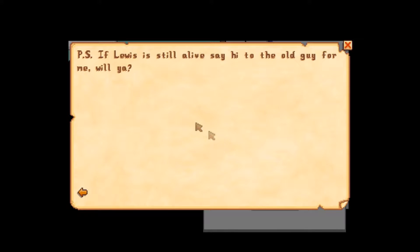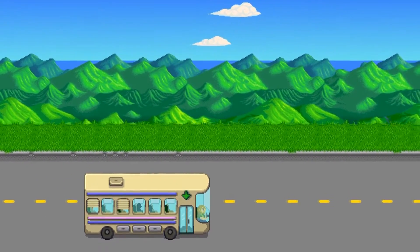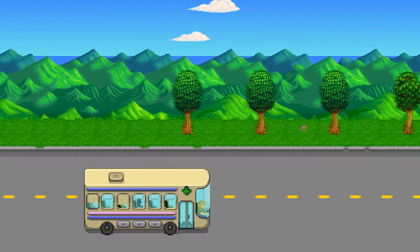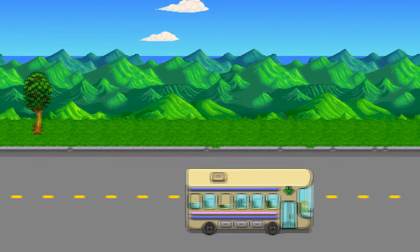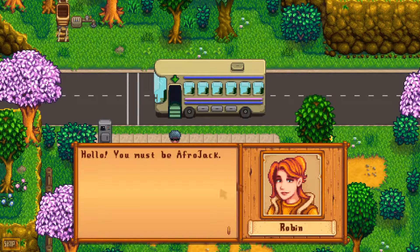'I know you'll be the honor of your family name, my boy. Good luck. Love, Grandpa. P.S. Lewis is still alive.' Oh, Lewis is still alive — say hi to the old guy for me. Why is there an arrow pointing down at that sign?